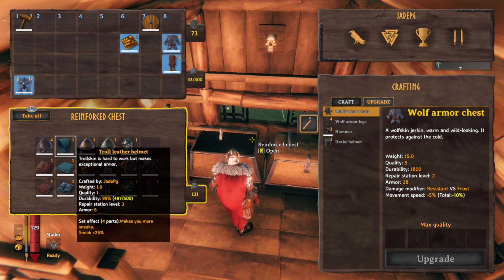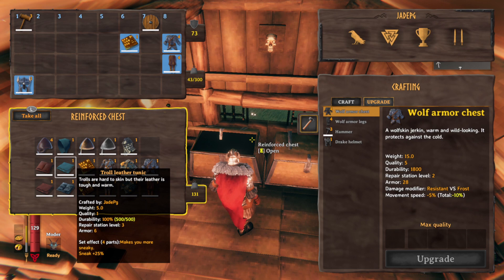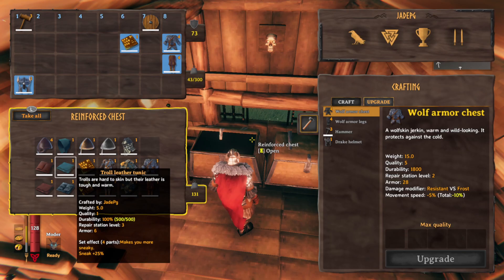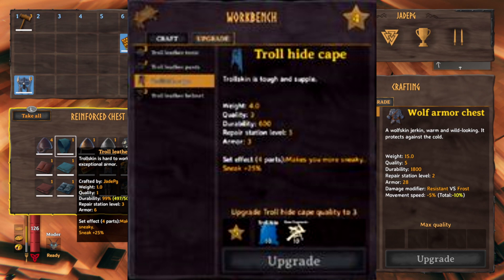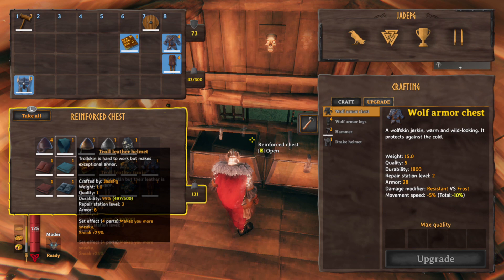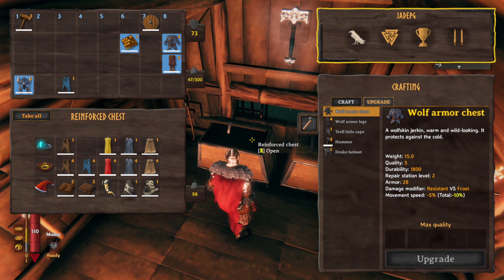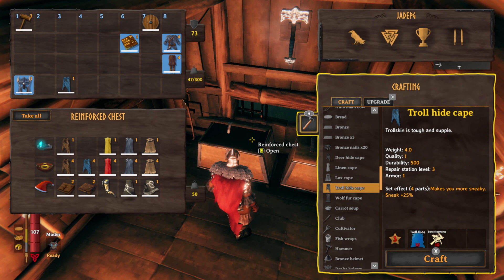Moving on to the troll set. If you wear all four pieces — the helmet, the breeches, the tunic, plus the cloak — you get a set bonus which makes you 25% more sneaky. Durability is decent at 500 apiece. Using the troll leather stuff gives you 19 armour straight off the bat — 6 apiece for the helmet, tunic and pants, then just 1 armour for the cloak. Fully upgraded each piece is worth 12, so that's 36 plus the upgraded cloak giving you 40 armour total.